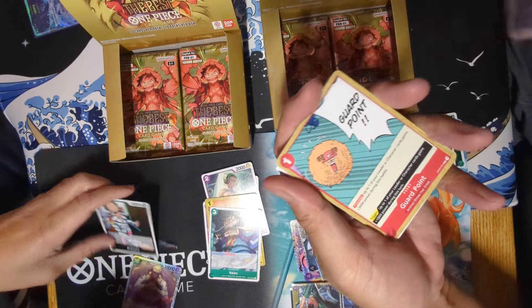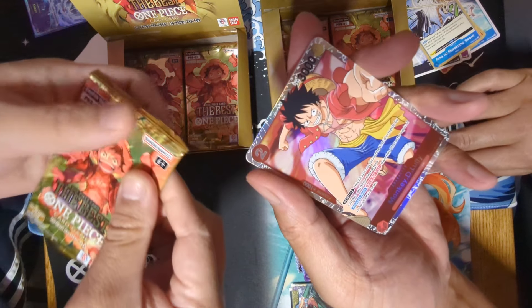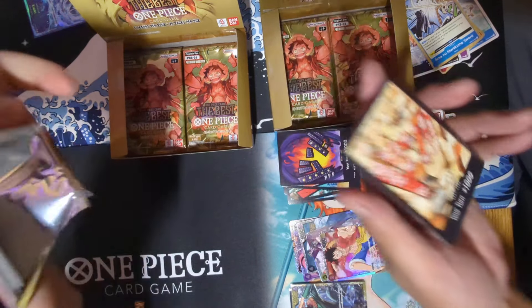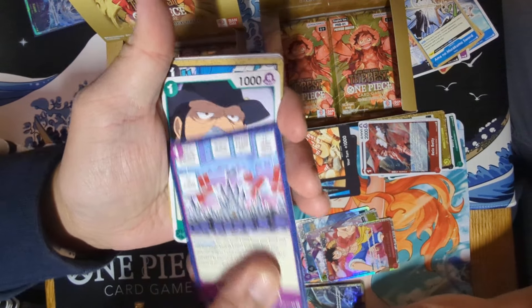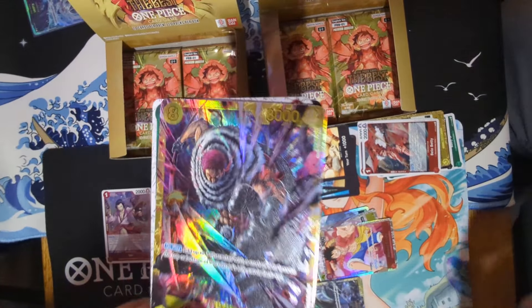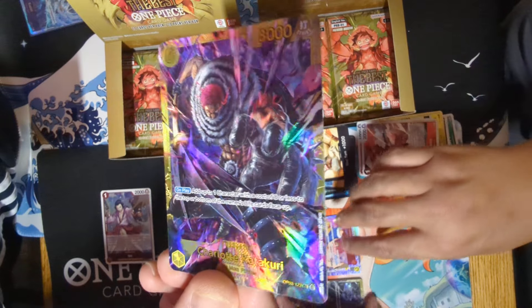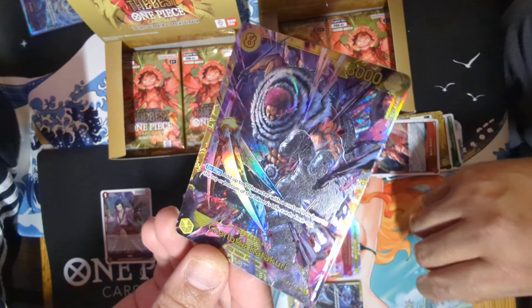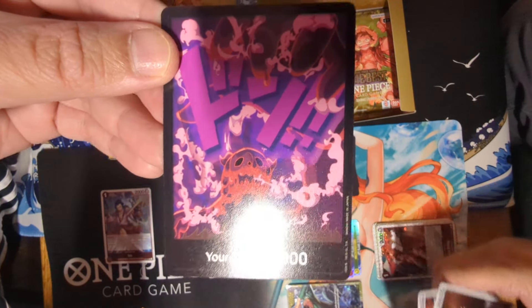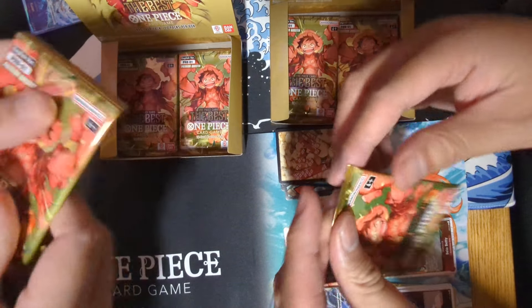It's the Charlotte Katakuri Secret — just a secret. I always get this one, I'm not even going to sleeve that one. One per box — you got that too many times. Jolly Roger Izo, and then this one is Magellan I think. Dang it! There's one per box guarantee. Where's my Charlotte Katakuri? You can have mine — it's going to be right here in this pack, I bet.